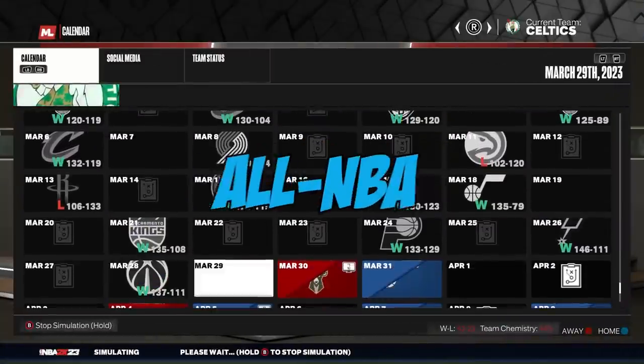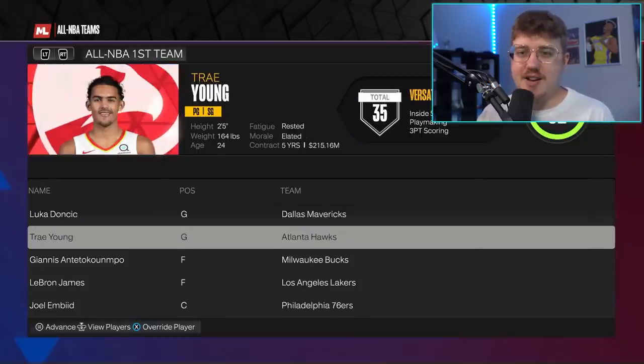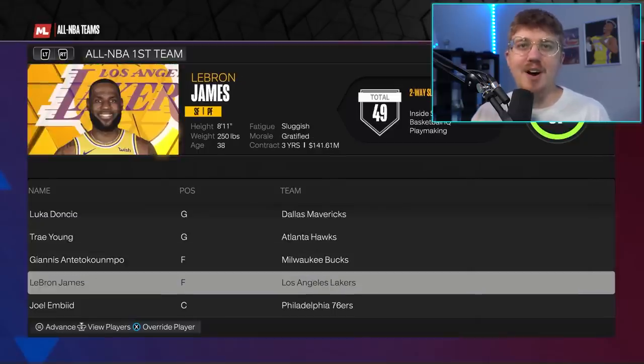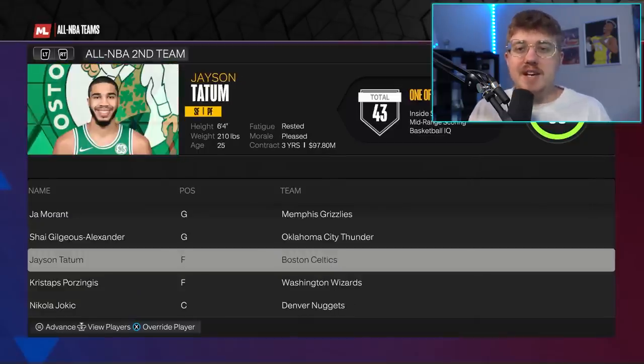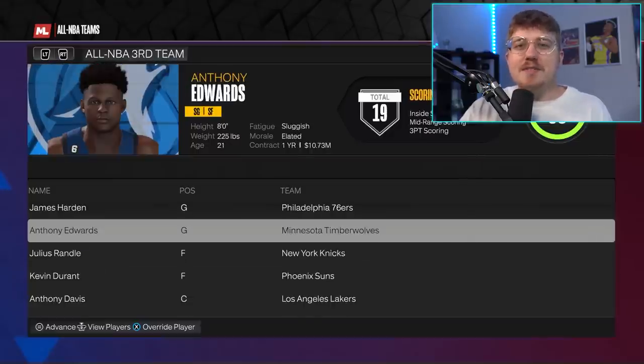For the next challenge, we're simulating a season in my league, and any player that does not make the All-NBA team will be eliminated. On the first team, we got Trae Young, Giannis, and LeBron. On the second team, we have Jason Tatum and Nikola Jokic. And on the third team, we have Anthony Edwards, meaning Damian Lillard, Zach Levine, Devin Booker, and Jalen Brown have been eliminated.